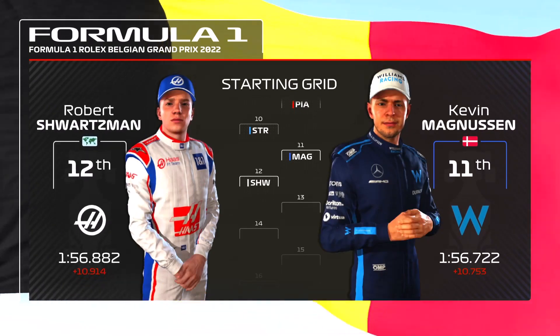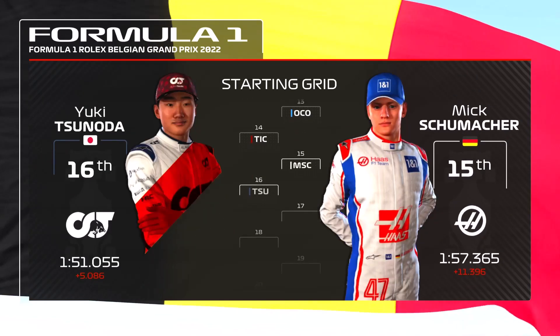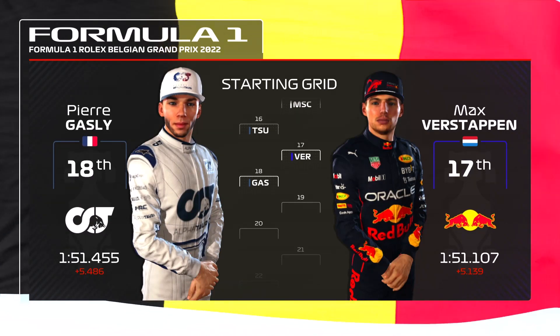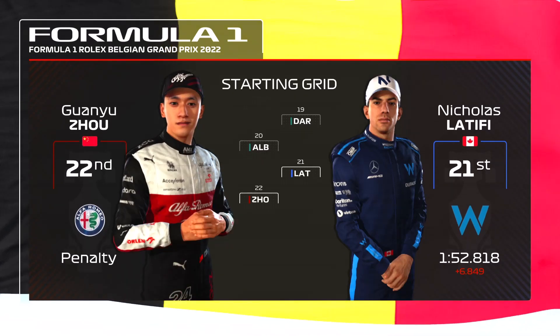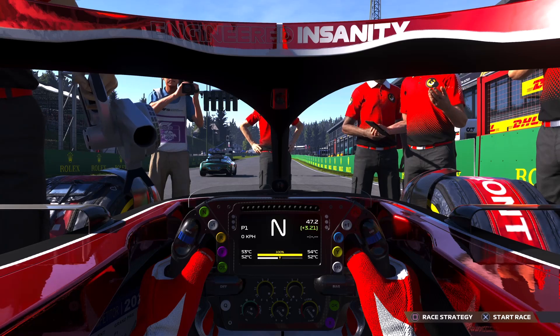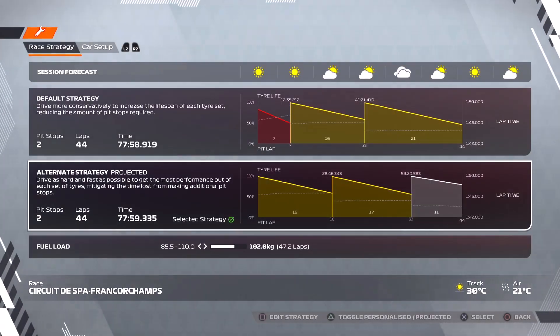Magnussen, Schwarzman, Ocon, Tictum, Mick Schumacher, Tsunoda, Max Verstappen, and Pierre Gasly. Deruvala, Albon, Latifi, and Guan Yu Zhou. It's almost time for the lights to go out — after the points finish last race, let's aim to keep that momentum going. Here we are on the grid for the Belgian Grand Prix.